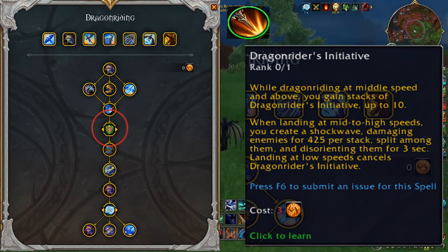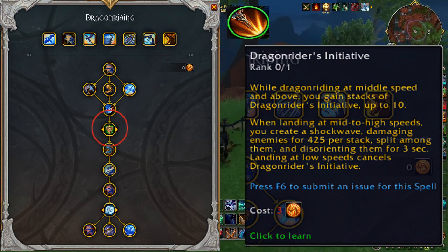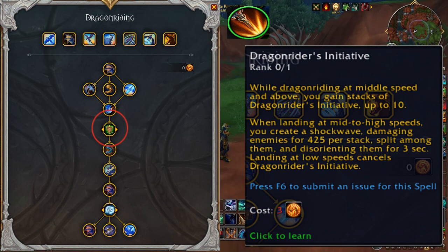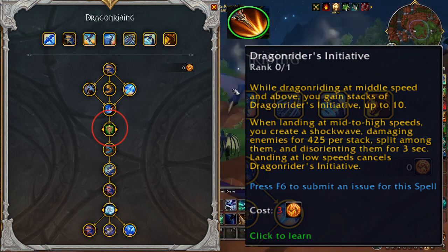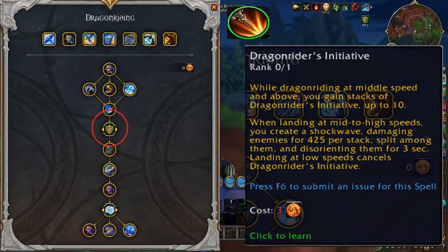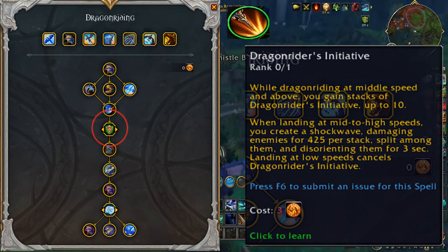Landing at low speeds cancels Dragon Rider's Initiative. This is a great choice if you're a sturdier class and can maximize the benefit of the 3-second disorient. If you've followed my videos — Dragon Riding Glyphs and Where to Find Them — the 16 points needed to reach and fill in this choice talent are obtained after getting the Onara's Roost glyph.